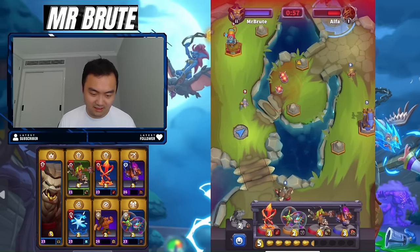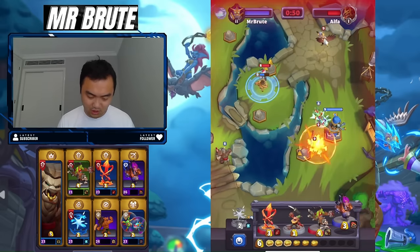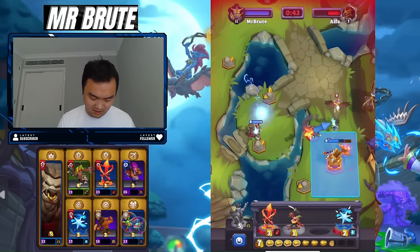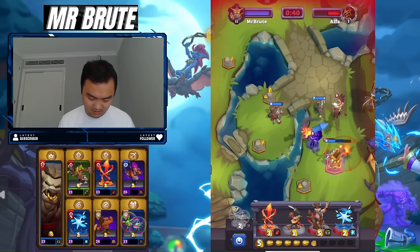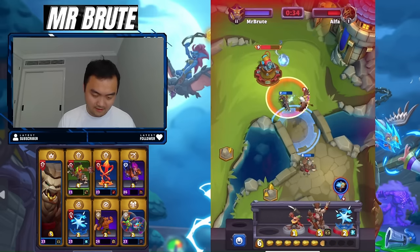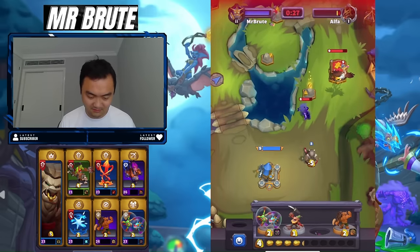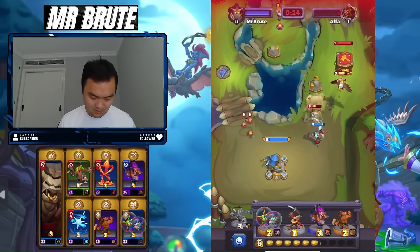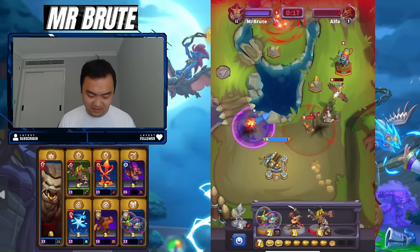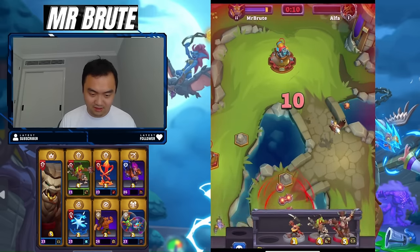I think we've won this — he can't really out-cycle us at this point. I'm just going to get my Griffin out there and go for his Main Tower. I don't care. I'm going to try to get damage here — he can take my side tower, but he's going to lose his Main Tower to Execute at this rate. We can defend this pretty cleanly. I'm actually going to just take his tower with my spells. Let's go.